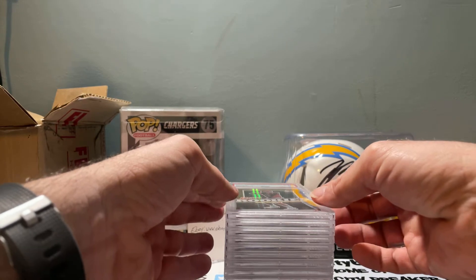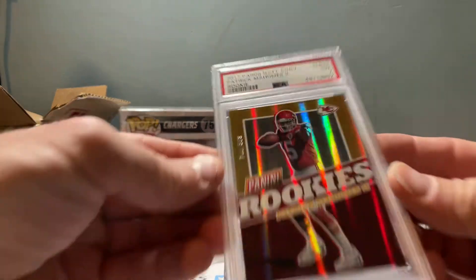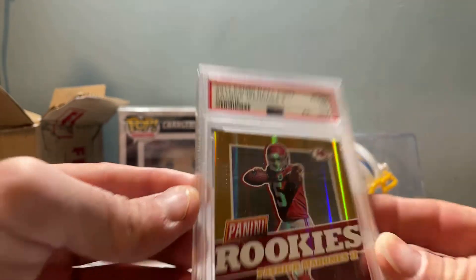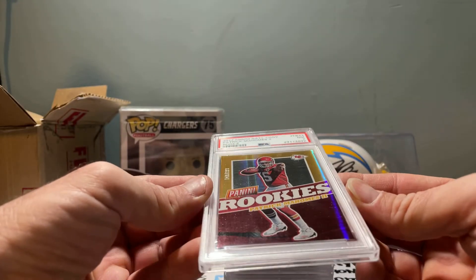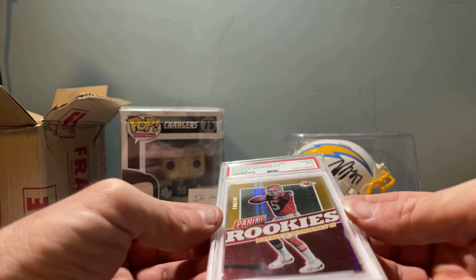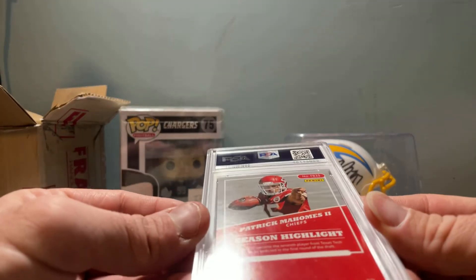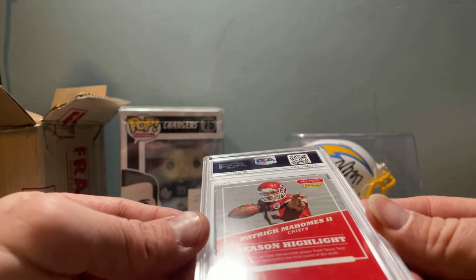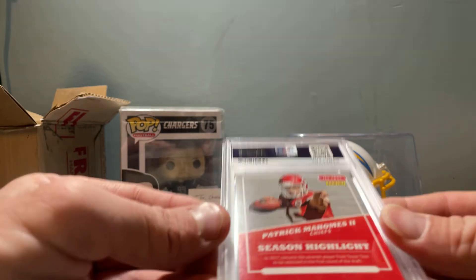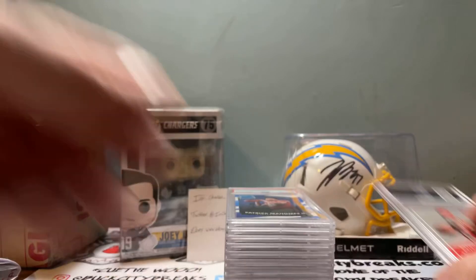We have the Panini 2017 national convention card, and I got a seven. It's numbered 140 out of 399. I don't know exactly what I missed on the card to warrant a seven — could just be something I overlooked, maybe that bottom corner there.